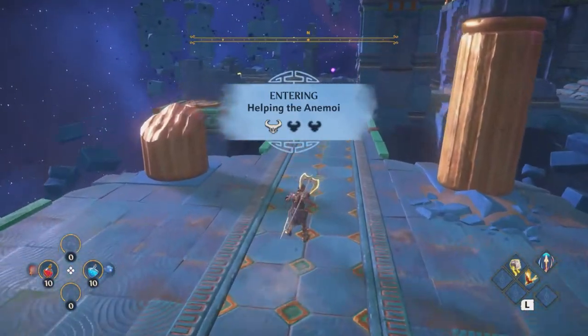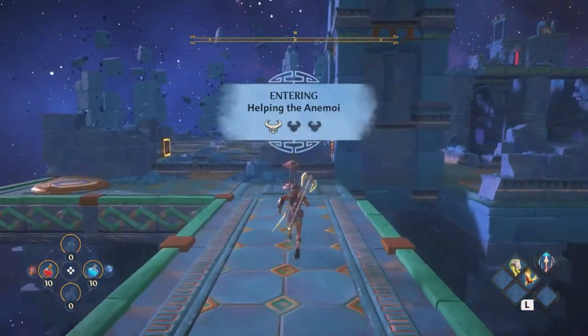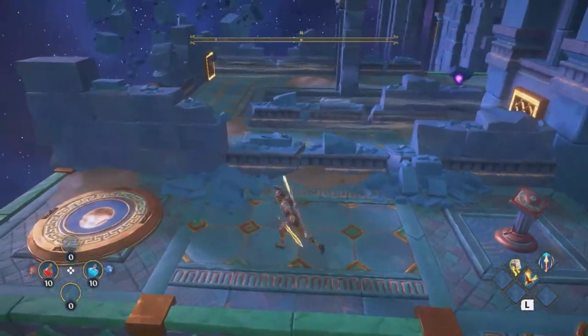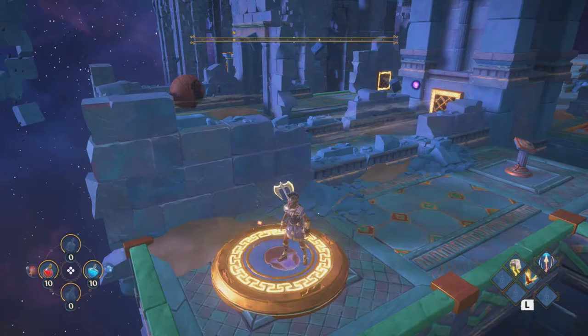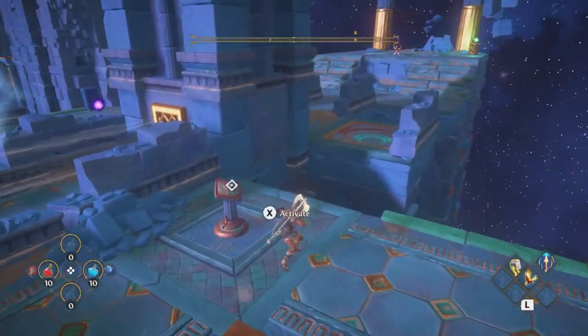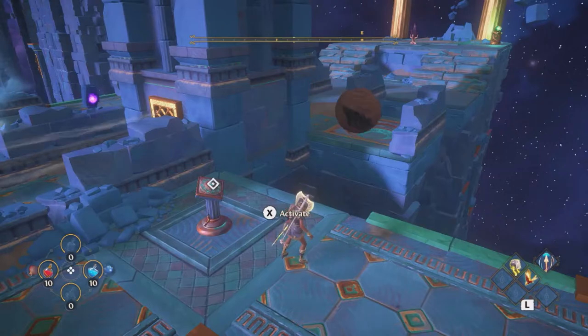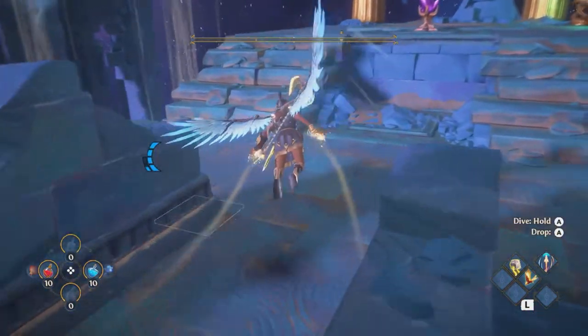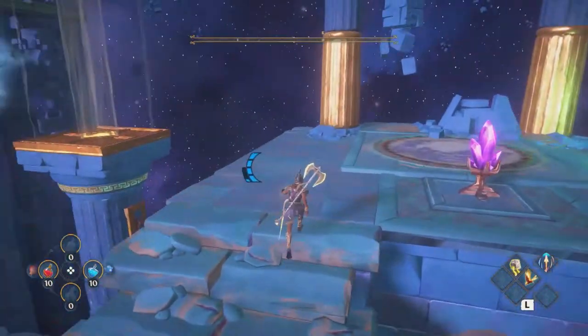Spawn our bowling ball, then unblock its path using the platform with the warrior icon on it. No need to follow the ball around — just jump to the platform where the ball ends. This ball activates platforms with air streams to help us move forward.